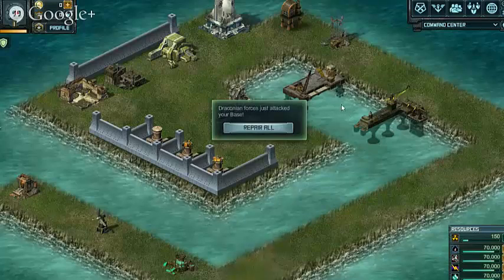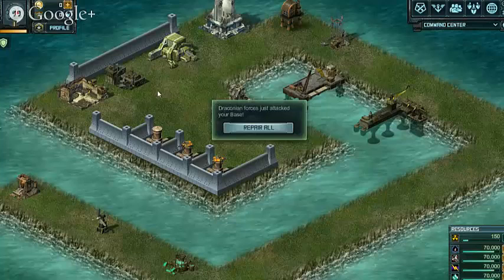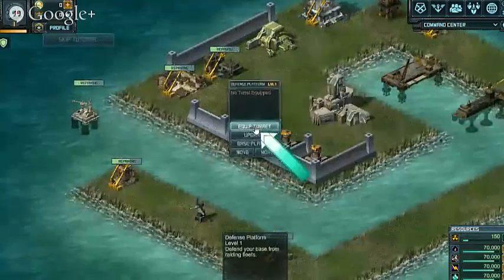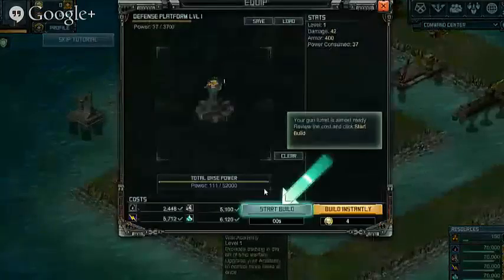The game starts here. We couldn't quite capture the first bit, but basically it shows you some fleet coming in and killing a couple of bits and pieces. They've got the naval lab. The initial tutorial tells you what's going on here and makes you build your first turret.